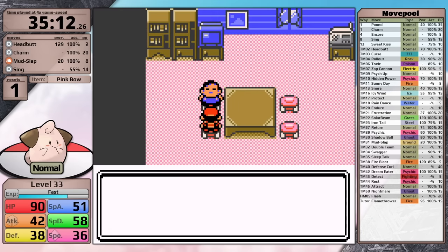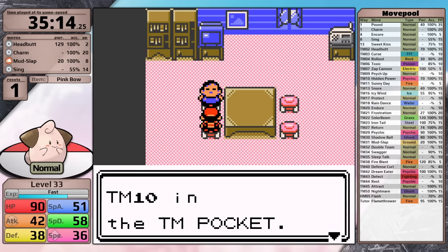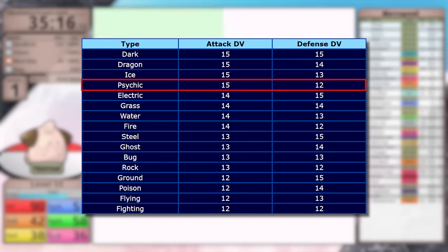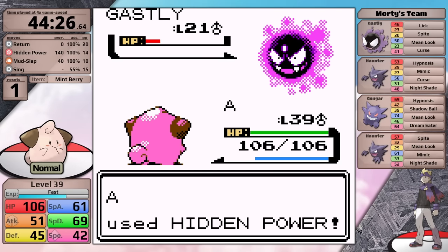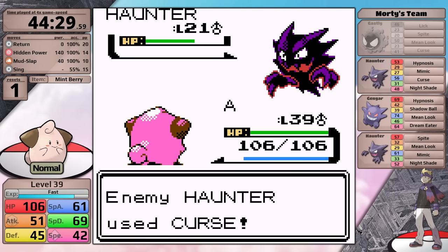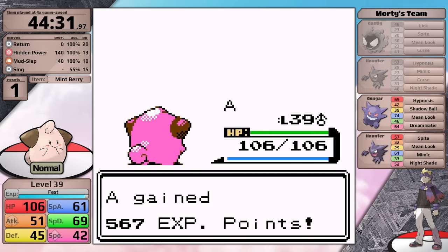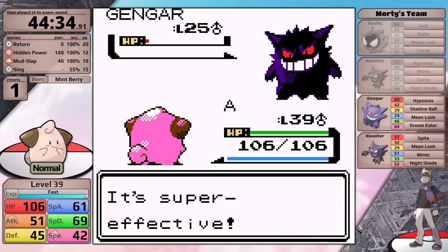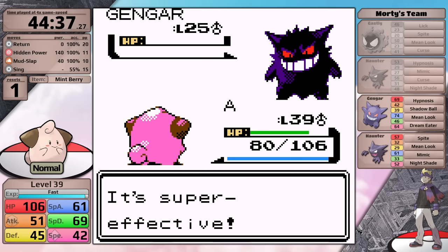Now is where everything changes for this run because I have access to Hidden Power. I think it makes sense to go with Hidden Power Psychic. The DVs for this are 15 Attack, 12 Defense, and 11 HP. The loss of Defense and HP are both acceptable because this makes Morty so much easier. Plus, it gives Cleffa access to a special move earlier on into the run. Now, it's fair to think this move is going to be very helpful against Chuck as well as Bruno, but that's not really the case - I'll talk about those trainers in a little bit because for now Cleffa is headed towards Pryce.